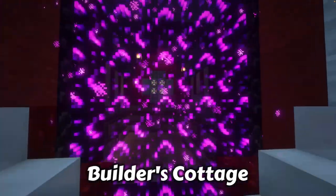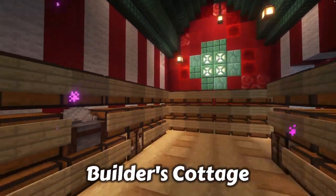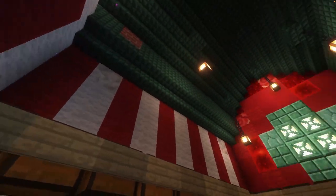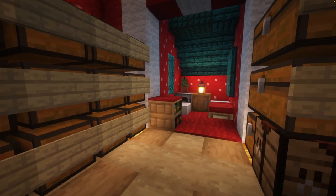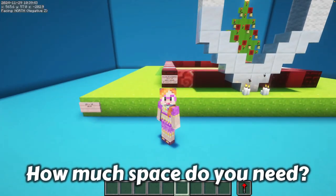This is cottage number two. It's a bit more functional. If your Christmas village is a bit further away, you might want a portal and maybe a storeroom so you can put all your supplies here that you need for building your Christmas village.